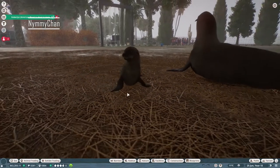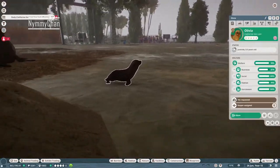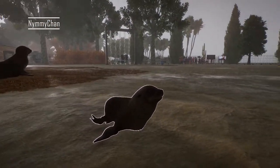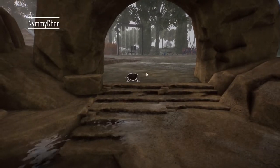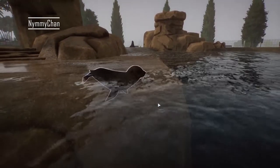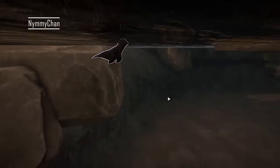Hello everybody and welcome back to the Creek Zoo. Look, we have a baby sea lion - it's running off. Let's pause this, but look, this is Olivia. She is so cute. It is also raining a lot right now, but let's see if she goes into the water. It's so cute, she is adorable. Let's hope she doesn't escape.